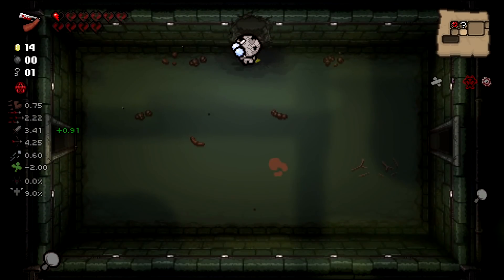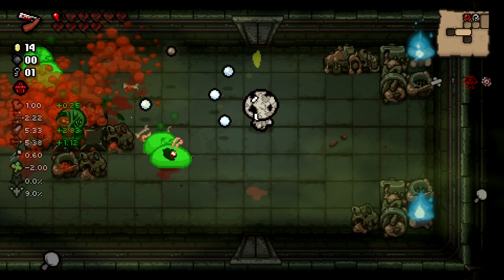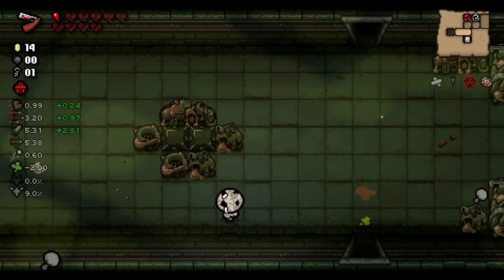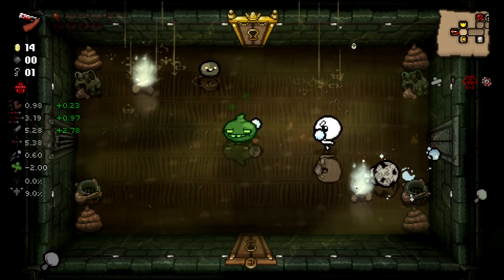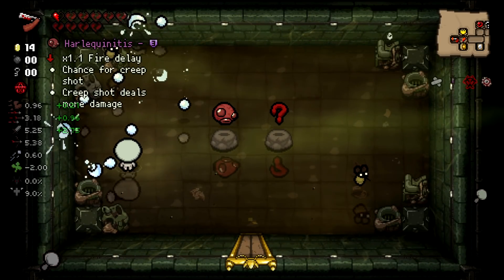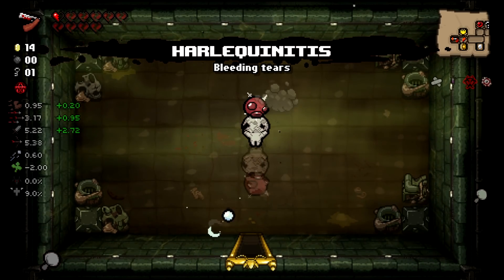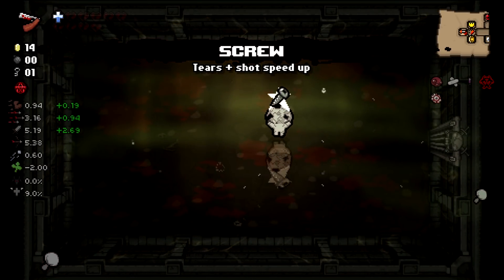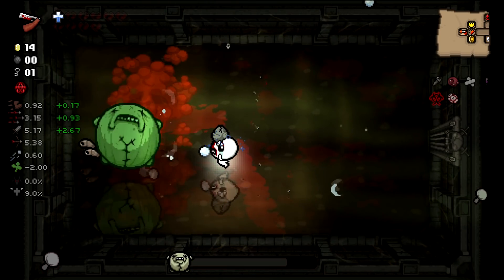That's actually better than nothing — I got a damage up from it. Cracked Crown is worthless now — what is Cracked Crown gonna do? Contagion being the best item on our run is just sad. Please turn me into The Lost — times 1.1 fire delay and a chance for creep shots. This is actually great because that is not going to impact our stats.